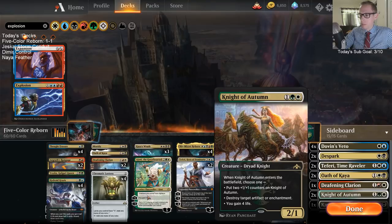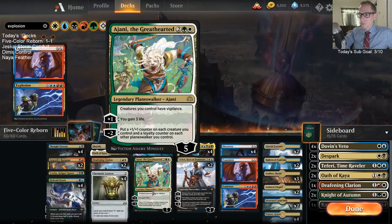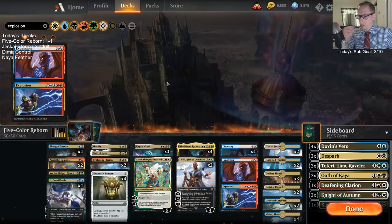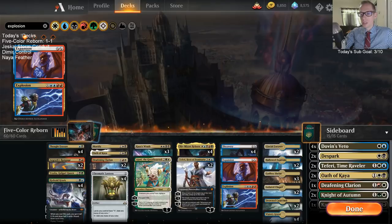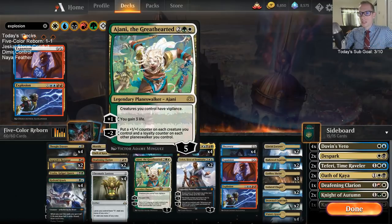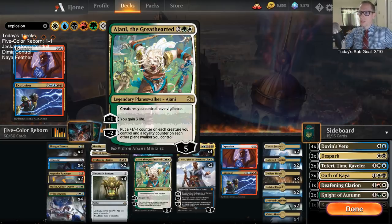What's a Jegantha doing here? Jegantha keeps us alive against Red in particular — it gains life. I've been happy with Jegantha. I could see playing Knight of Autumn main instead, but Jegantha has certainly saved us against Red quite a few times. You play it, you gain three life, and then they have to spend a bunch of resources to get rid of it — otherwise you just keep gaining life every turn. It does give your Reborn and Krasis Vigilance, which is cool, or puts an extra counter on Teferi to start ulting faster. Jegantha against Red in this deck works really well because of the sweepers like Kaya's Wrath and Clarion — you can keep the battlefield clear and Jegantha basically ends the game.